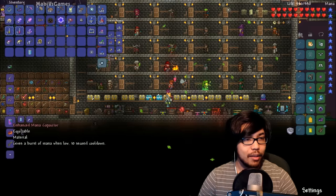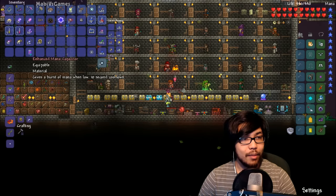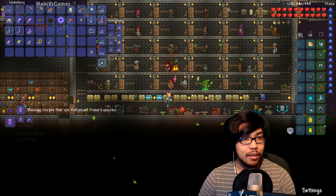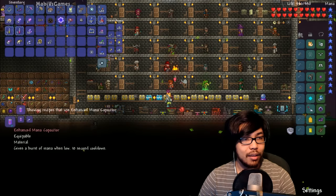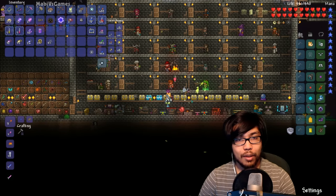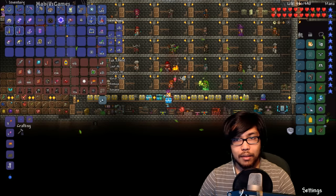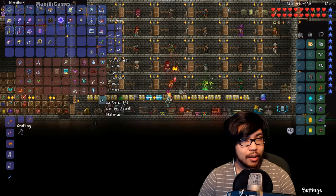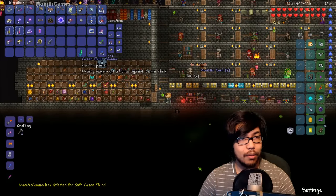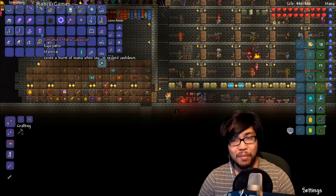We can also upgrade it to the enhanced one - ten more seconds less, using the Sapphire one. We can upgrade it one more time, but you need an item I don't have. You were supposed to combine it with one of those metal things - you know when you kill the Wall of Flesh and you get those little metals? Well, you can make something crazy with the magic one. Burst of mana when low - I don't know if I want it because it's just a little buff, so I don't think I'm gonna use it.